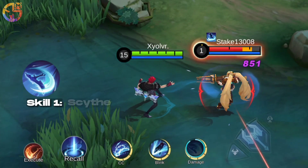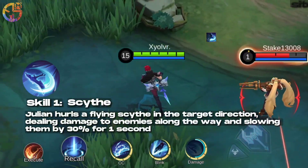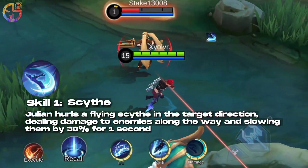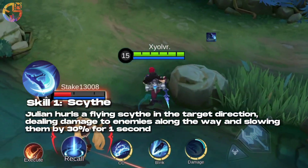Skill 1: Sight. Julian hurls a flying Sith in the target direction, dealing damage to enemies along the way and slowing them by 30% for 1 second.